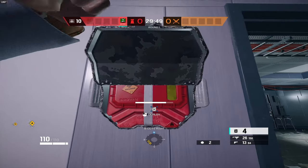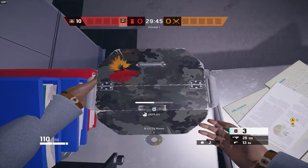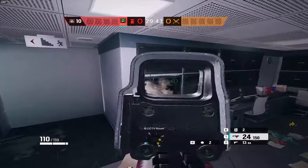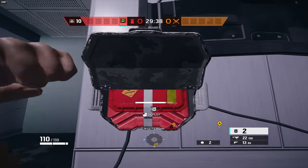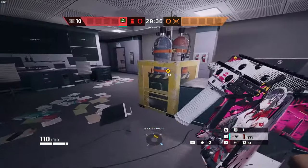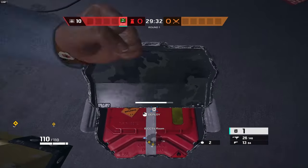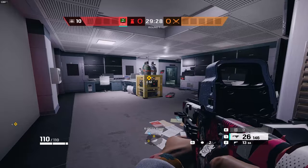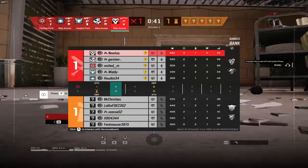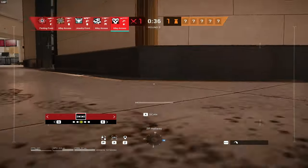For Goyo, if you're playing basement on Bank, place all four of your canisters towards the server door — this makes it nearly impossible for any attacker to plant, especially if you have a Mira facing the server door as well. For Wamali, bring him when defending Clubhouse top floor CCTV and Cash. In combination with Azami, if you both play rafters, you can place your Wamais on the green pipes above, covering the entire walkway and making it impossible to nade your Azami barricades.